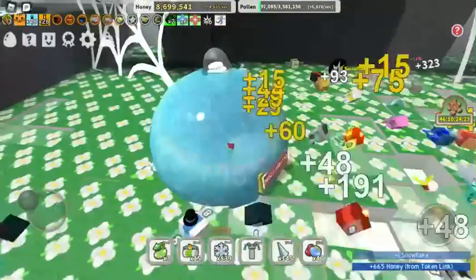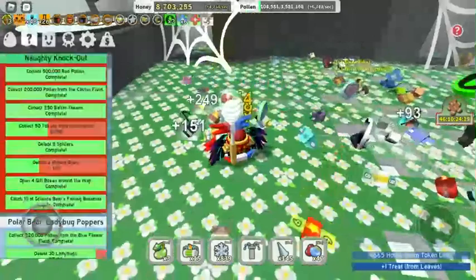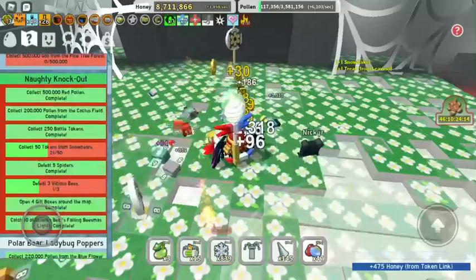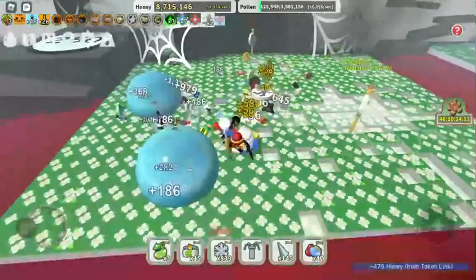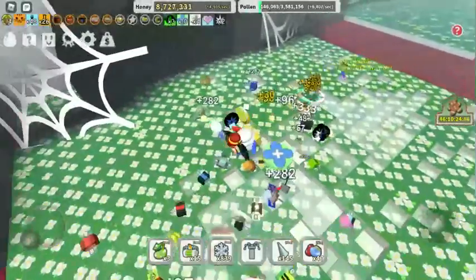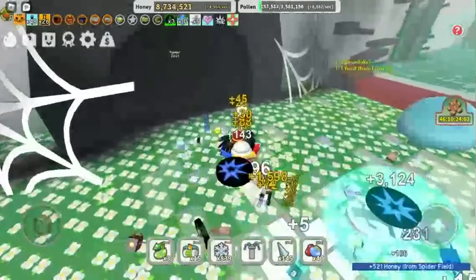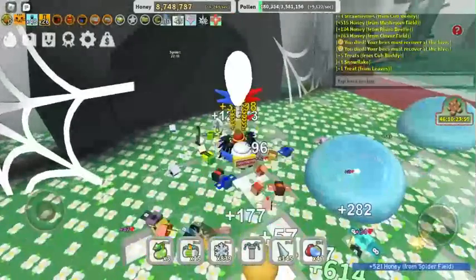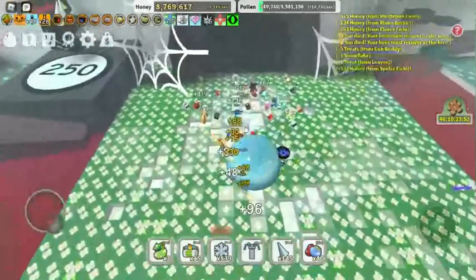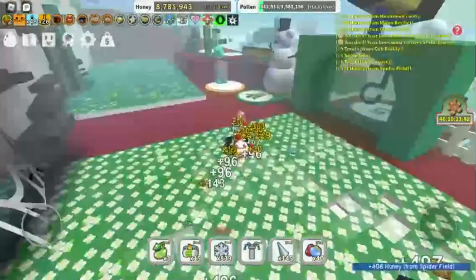For some quests you have to catch some of science bear's fallen beast missiles. I find that annoying, but I say the best field to do it in is spider, because it's smaller than coconut and it's a pure white field so it's easier to see them. At night it's also easier to see them.